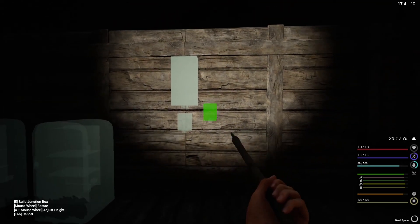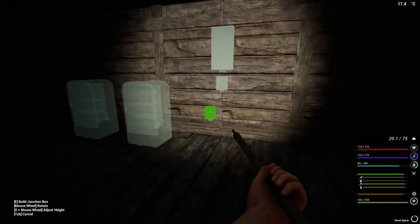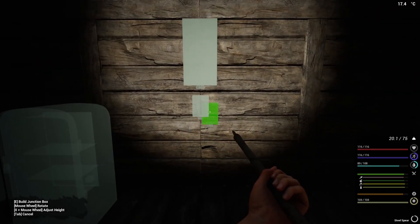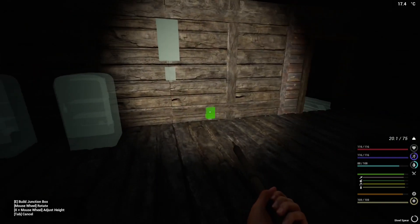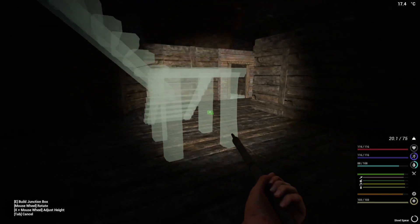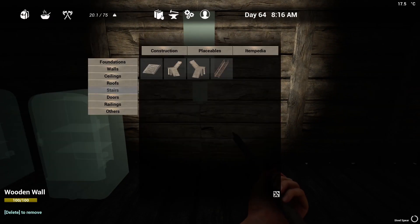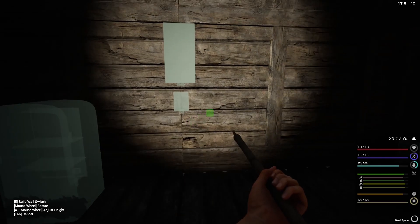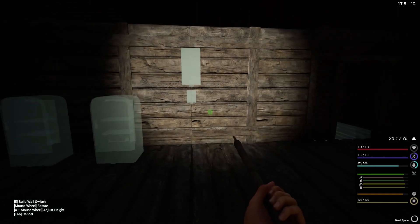We're also going to have a switch here. We'll probably end up with another two fridges but for now we'll leave it. I'll put the prepping table here and then we'll put some storage there. On this side we'll have the stairs, we might even have a table in here - although above this is actually going to be where the dining area is going to be. So I need to go back to power - do I really need a switch? I want to make sure it's on all the time.